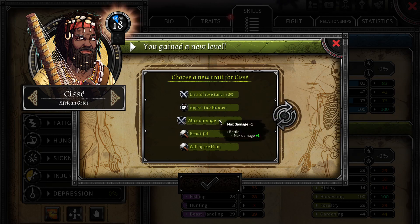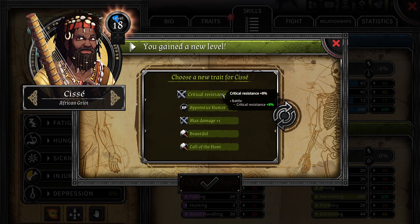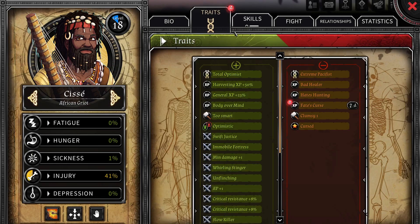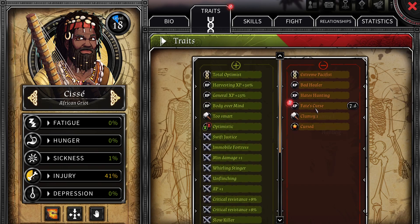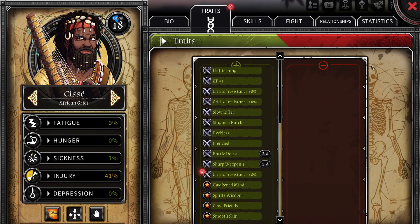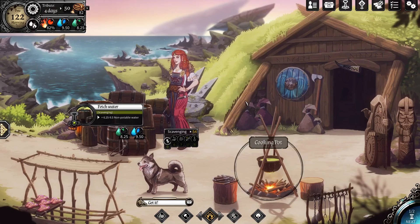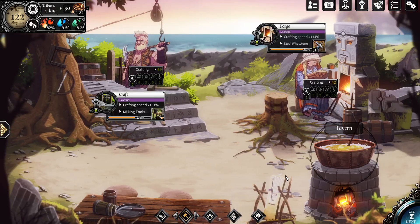Critical resistance might be good, I don't want max damage. Let's take Critical resistance since it's offered, and we're probably gonna level up a little bit more. I'll just grab that to make him a little bit safer against that, because critical might be our bane, really. I'm happy enough with this setup, I think.